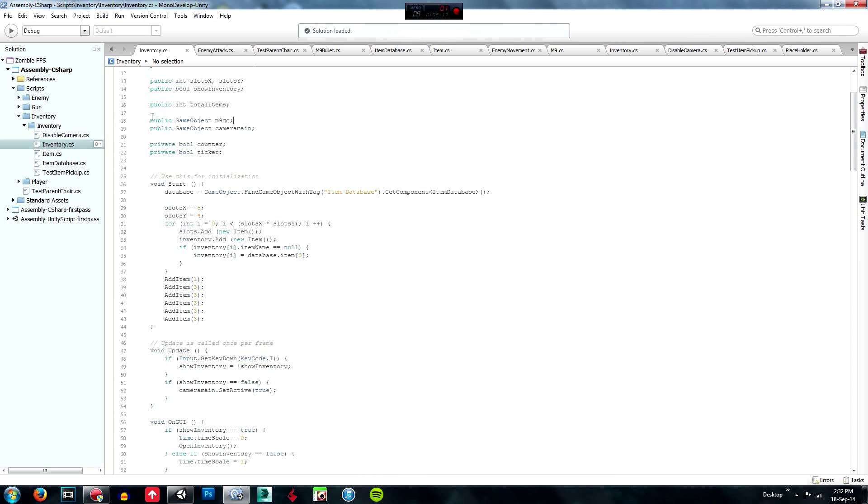We are going to declare two variables. There's a public GameObject m9go, which is the M9 game object, and a public GameObject cameraMain, which is the camera on the player's game object. Then we are going to create two private bool variables — private bool counter and private bool ticker. These are used to check if something is true; if it is, you continue, and if not, you do another thing.